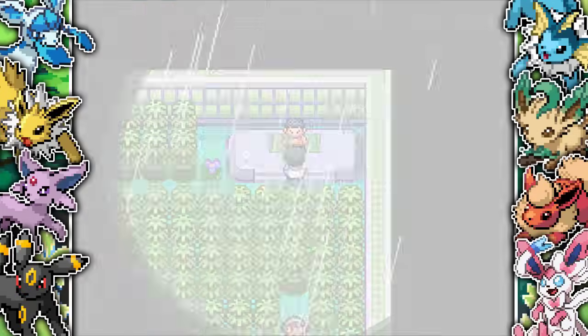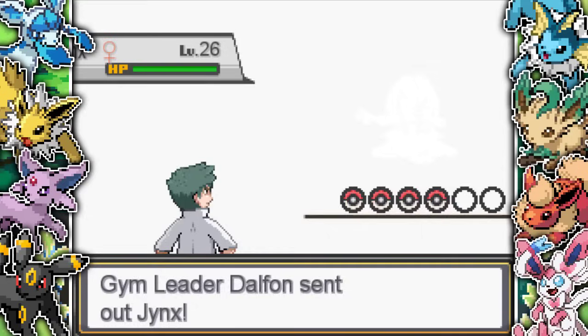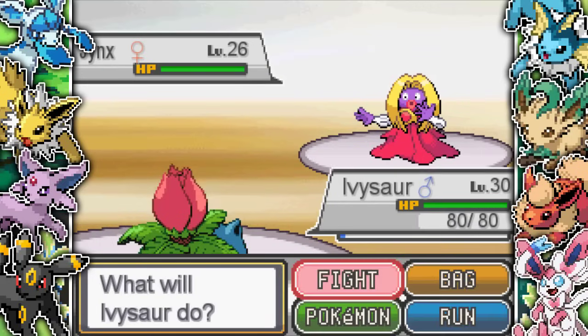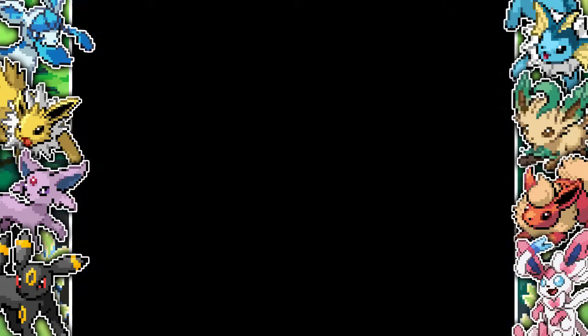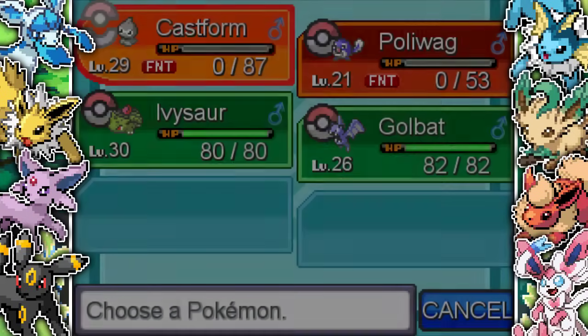He says not many people get this far, and then we get into the battle. Unfortunately his first Pokemon is a Jynx, which is terrible for me because it's a Psychic-type and both Ivysaur and Golbat are Poison-type. So I go into Poliwag just to get a safe switch out.